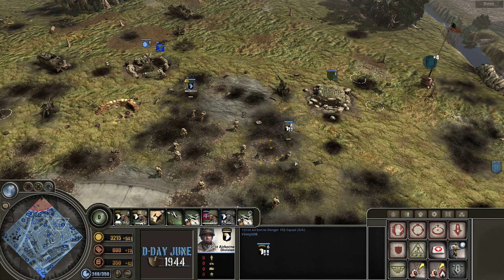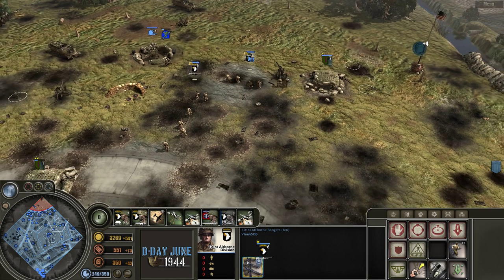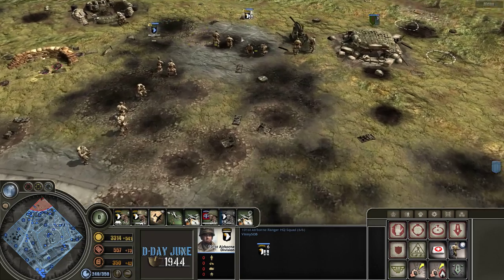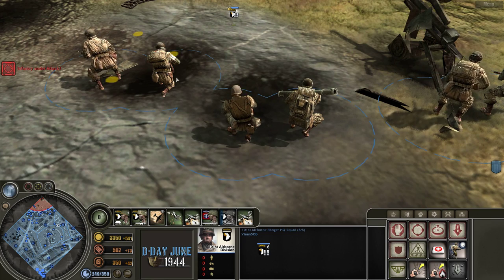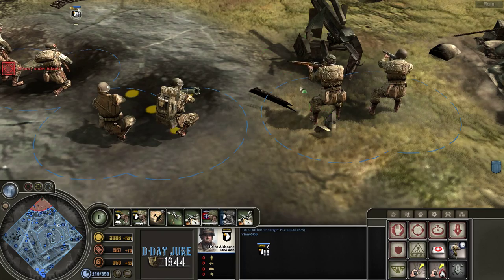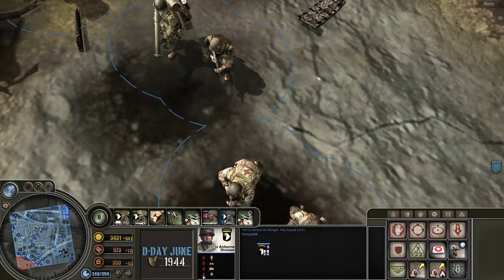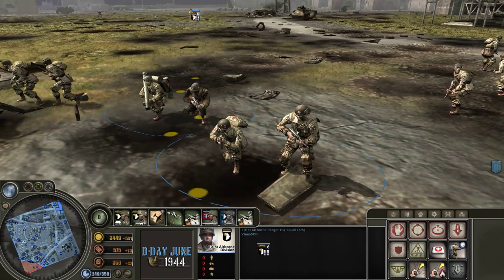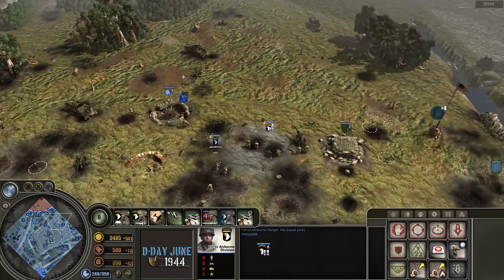Here we have the headquarters squad — get close and the Thompson machine gun is now an option for them, which is great. The headquarters squad comes with the bazooka already, they have a guy with a sniper rifle, and they all have Thompsons. So they have Thompsons, a sniper rifle, and a bazooka — they're really good.